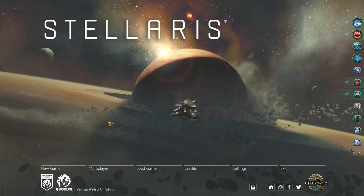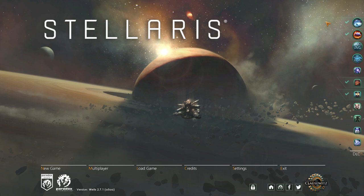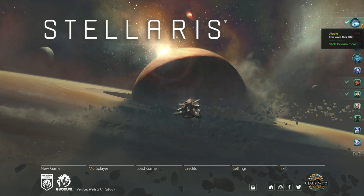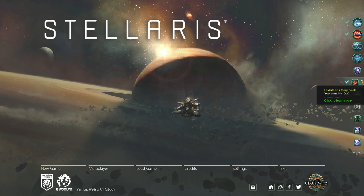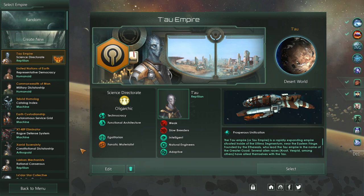If you don't know what 4X is, it's explore, expand, exploit, and exterminate. I'm really bad at 4X games and I've always wanted to get into them. The fact that this is real time is really exciting for me and it was on sale recently. Unfortunately not anymore, but I got the starter pack — I didn't buy any other DLC, just the starter pack. I have Utopia, Apocalypse, Leviathan story pack, and Synthetic Dawn story pack. No idea what they do, but that's installed and in the game.